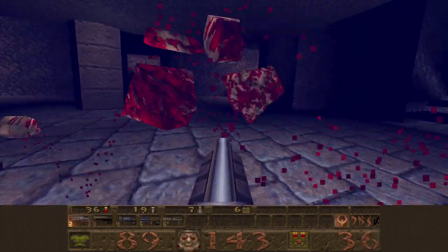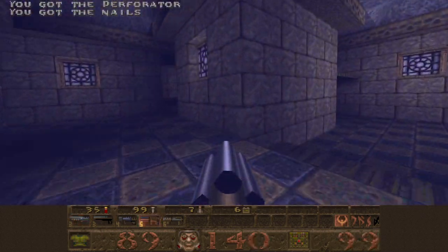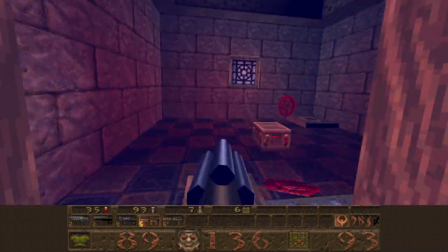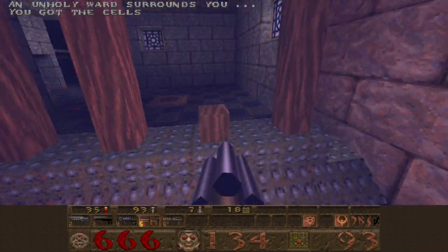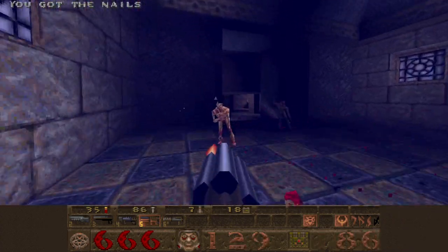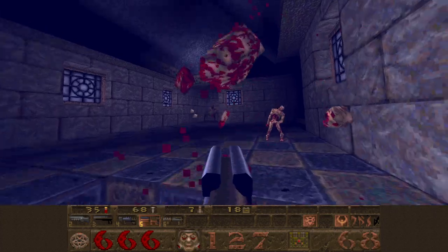Now let's go in here and rampage these zombies. Grab the perforator too. Let's go over here and kill these ones — one shot ought to do them all in. Step over there, grab the vulnerability and step on the pressure plate so we can get more enemies in on this mess.